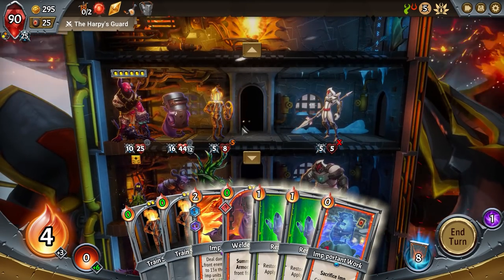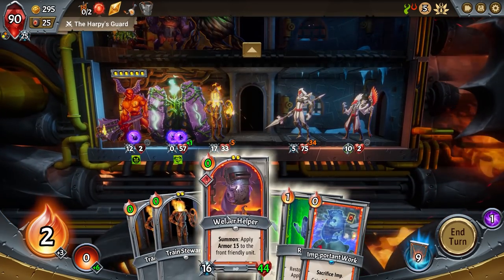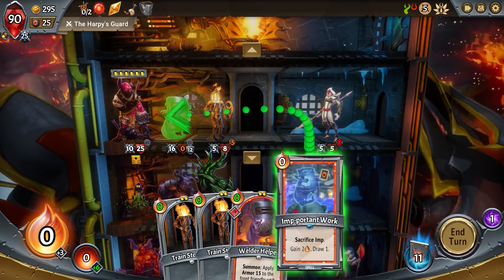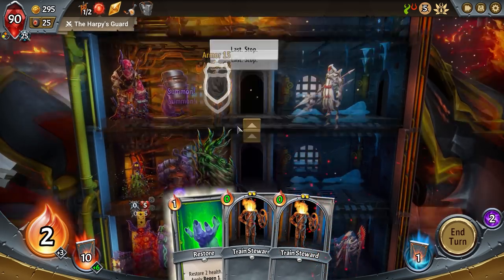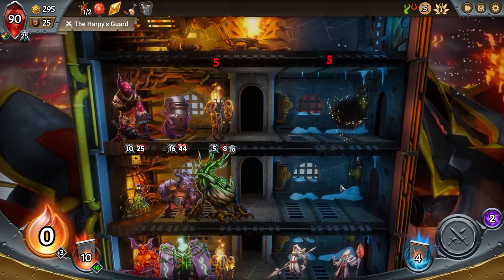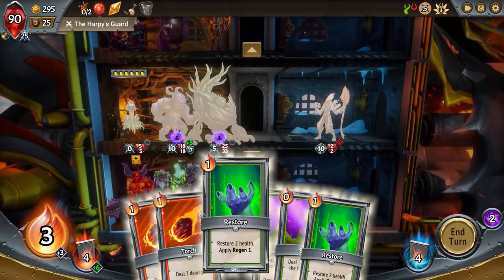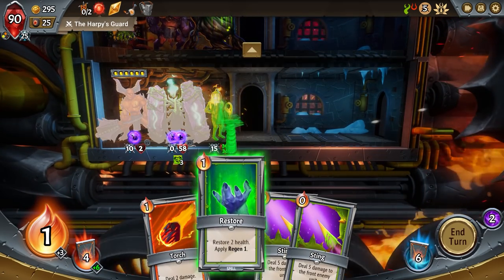This is where getting those plus-one draw cards really helps — we have tons of ember and we can't spend it. Just give me more cards. Sacrifice imp, gain two ember — let's sacrifice an imp. I have to have an imp to sacrifice first — just two ember, I can live. Can't squeeze any units in anywhere. Let's do a straight attack to keep this guy in check. Could sacrifice an imp and place him again — not a bad idea. Drop him in here, get another ember, and that's all we can do.